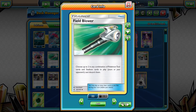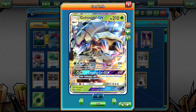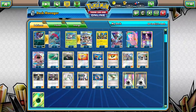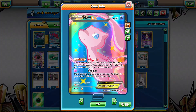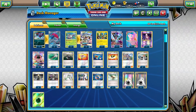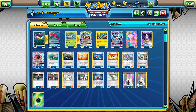Moving on to the trainers: four copies of Field Blower, mainly for getting rid of Garbodor, and maybe some Choice Bands on the active. One copy of Heavy Ball for consistency — grabbing a Golisopod with that high retreat cost of three, or even a Wimpod. One copy of Rescue Stretcher in case anything gets knocked out early so you can grab it back, especially Mew-EX against Buzzwole. One copy of Super Rod to get energies and basics back. Four copies of Ultra Ball — standard Pokemon search.